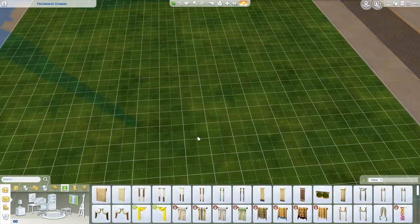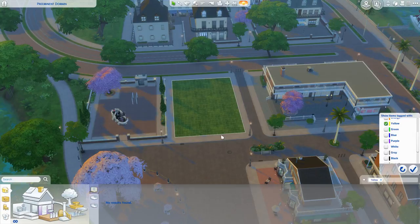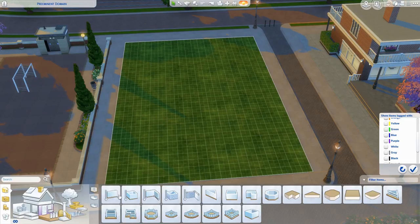So we're gonna be building a cute little yellow house. We're currently in Magnolia Promenade on the only empty lot there. I'm gonna remove this because otherwise it won't show me walls, since obviously normal walls are not yellow.